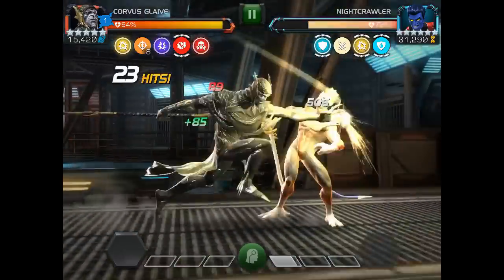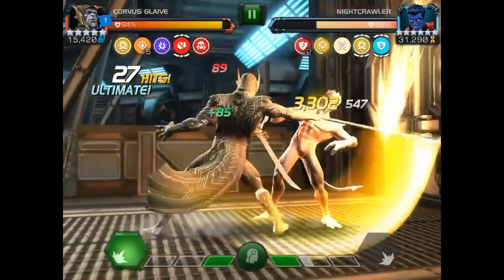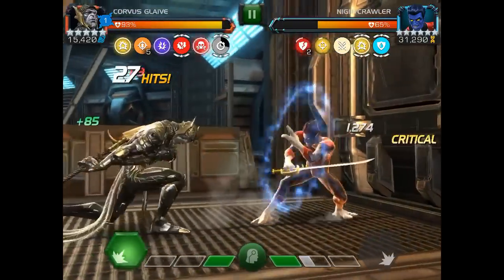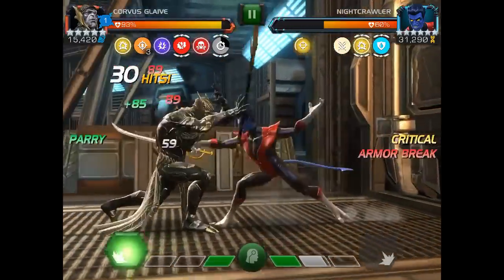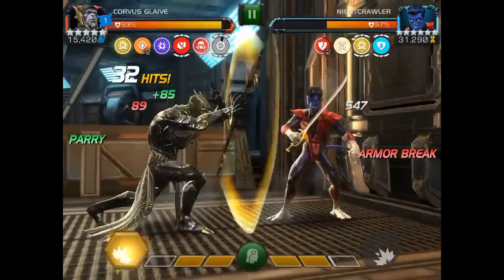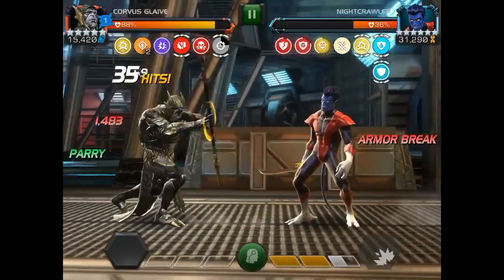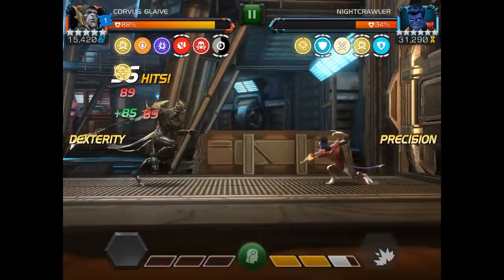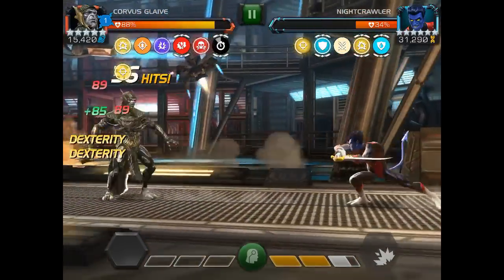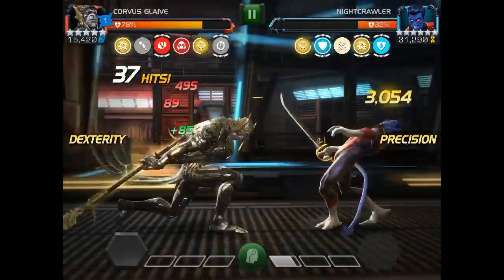Once you switch Nightcrawler, his specials are very easy to evade. All Nightcrawler has really going for him are those auto-evades. So once you switch him, which turns those off, he goes into swashbuckling mode — he's not going to auto-evade anymore. At that point, it's basically baiting out his specials and just taking him down.